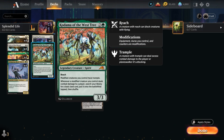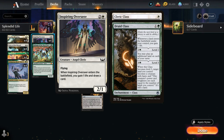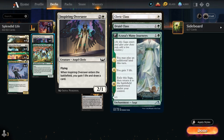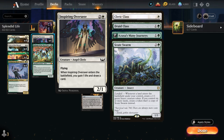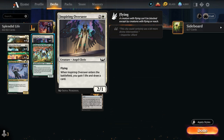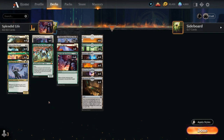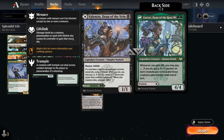We also have the full playset of Inspiring Overseer. This is one of the latest additions — I've tried a few different flex slots including Cleric Class, Druid Class, Azusa's Many Journeys, and even Skewed Swarm, but settled on Inspiring Overseer and have been pretty happy with it. As a 2/1 flyer that draws a card, it's nice since our deck can struggle against removal-heavy decks. Having a creature that replaces itself is great, and it also gains 1 life to enable our other life gain synergies.